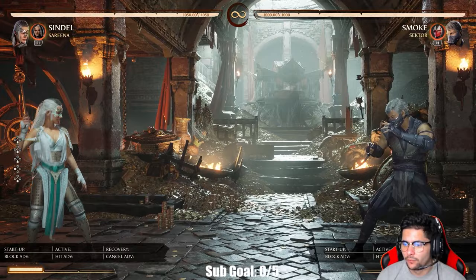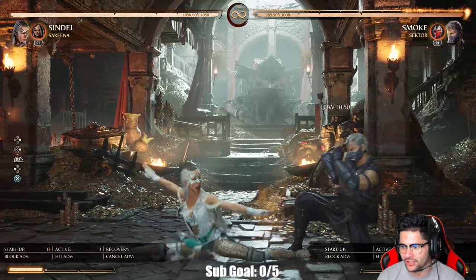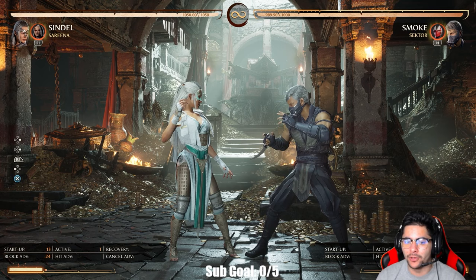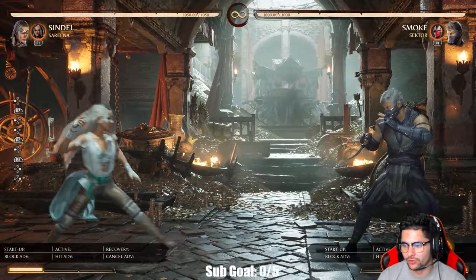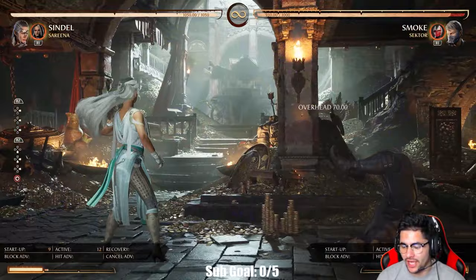She has other tools too. She has a low, but it's not really that good — it's 13 frames and minus 24 on block. The only cameo that can combo into it is Goro, so unless you're using Goro with Sindel there's really no point to throw it out. As for Sindel's overhead, she really only has one, and it turns out it's actually nine frames.